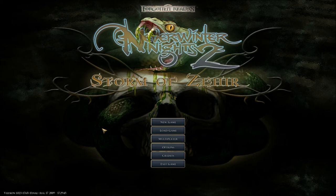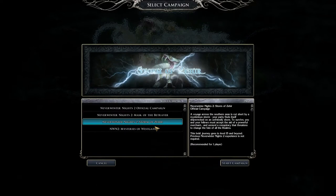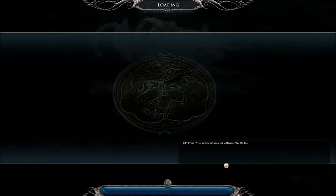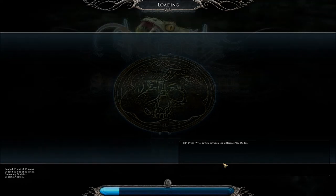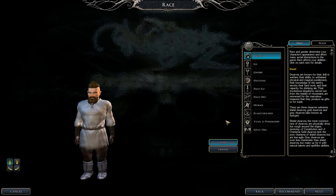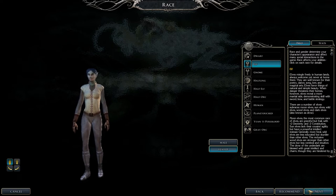I did have a suggestion on a character to create, so I went to nwn2db.com and I got the one shot, one kill build. Because the request was for an arcane archer type character, and you have to be an elf to be an arcane archer. So that's what we're going to do. Let's create us a character. Of course it has to be an elf — we're not going to do a half elf; we're going to go according to this build.